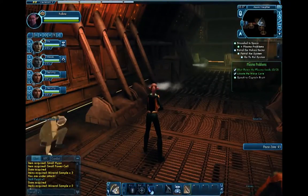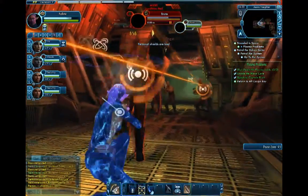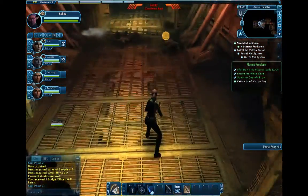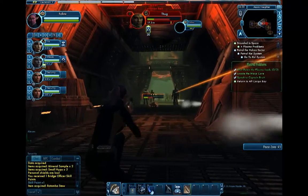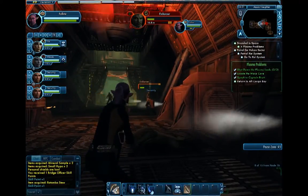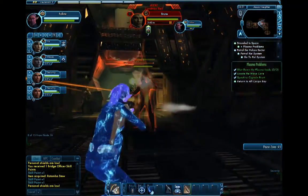Go ahead and beam them all back up all the way back to the beginning, and then head back to the captain who's in the engineering bay. Once you talk to the captain, she's going to tell you things don't look good and we've got to get out of here. She's going to follow you with your group, and groups of Orions are going to transport in — about three groups, I believe. They will be on your way back to where you originally transported in. Remember, some items you're going to want to sell, some you'll want to keep and use, and some you might want to give to your bridge officers.